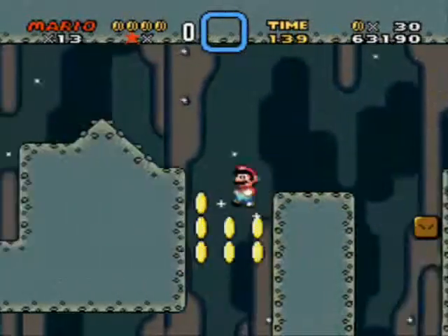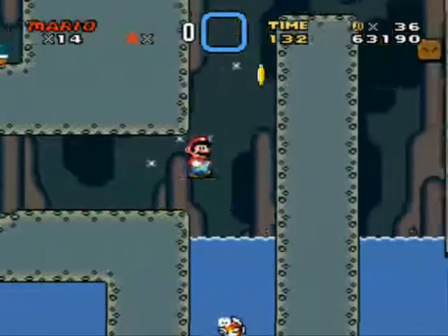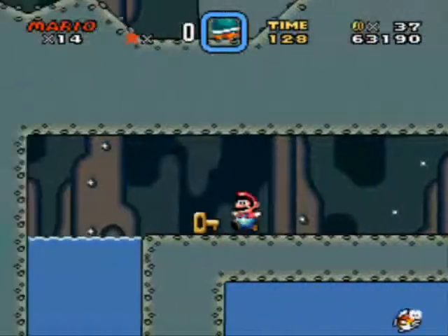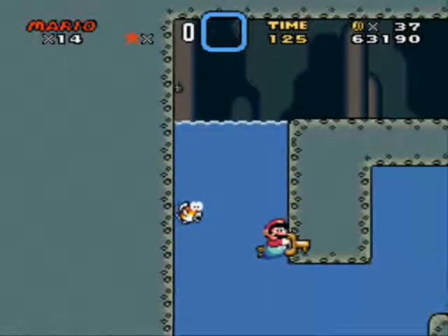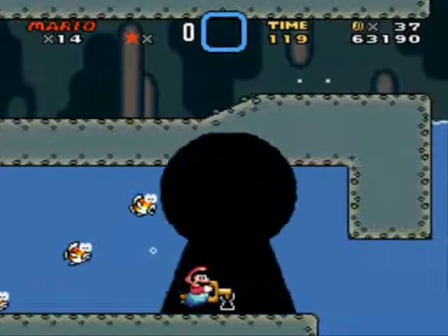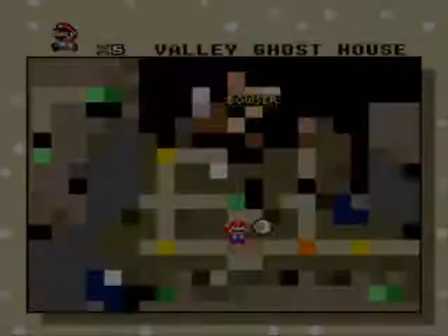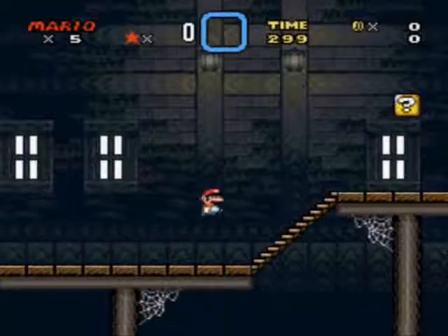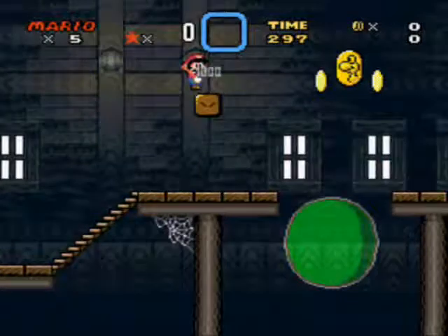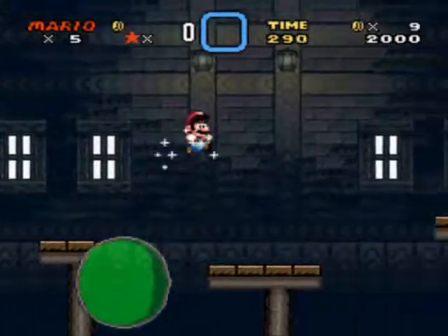So that has to be the last dragon coin you get — you can't get to the normal exit at this point unless you have a cape. This stage is a bit funny in that sense. Why don't all two-exit stages place dragon coins that lead you to the secret exit? I'm not entirely sure, but that stage in particular feels unfinished unless you go out of your way to collect all five dragon coins.